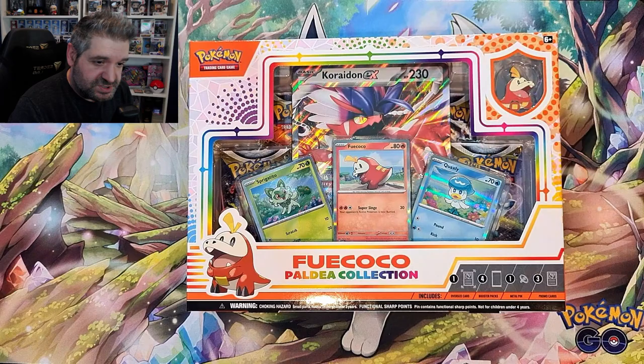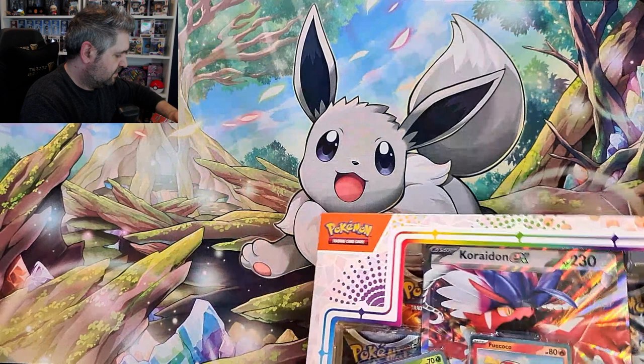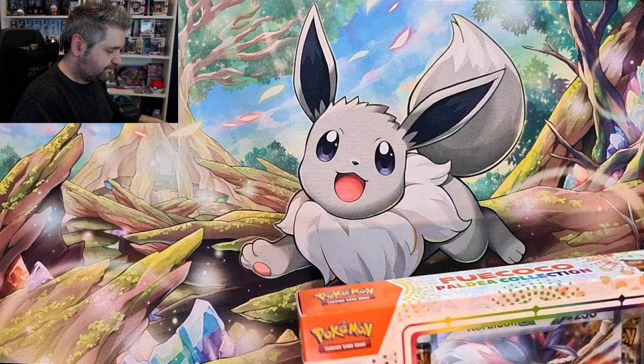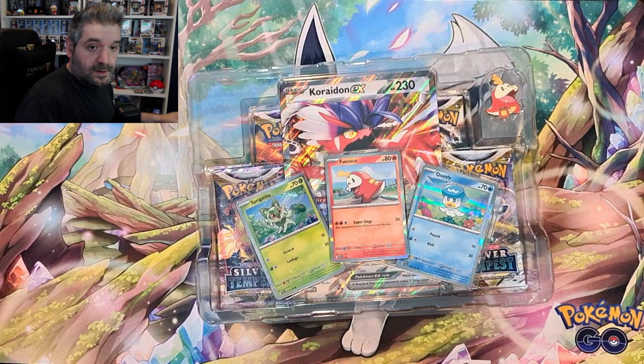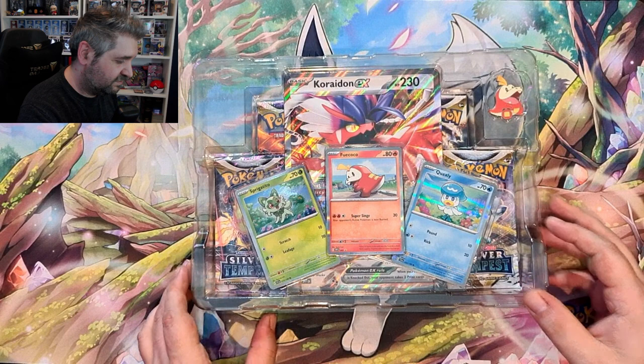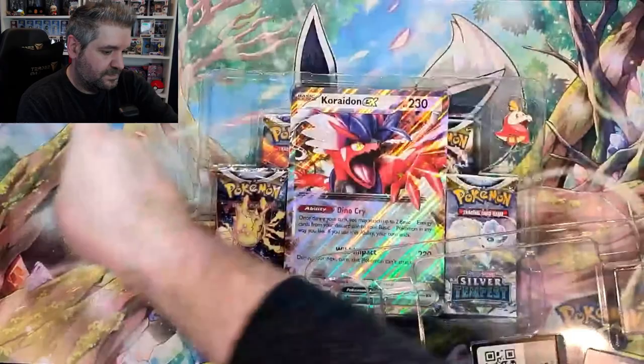Starting with Fuecoco. There are a few issues going on with my camera — it keeps black screening. I'm going to try and fix it, but if it carries on it might just have to go in the video. Fingers crossed not. So, Fuecoco box — these aren't the Black Star promos but they are very fancy looking. This gets me really excited for Scarlet and Violet silver borders when they come.